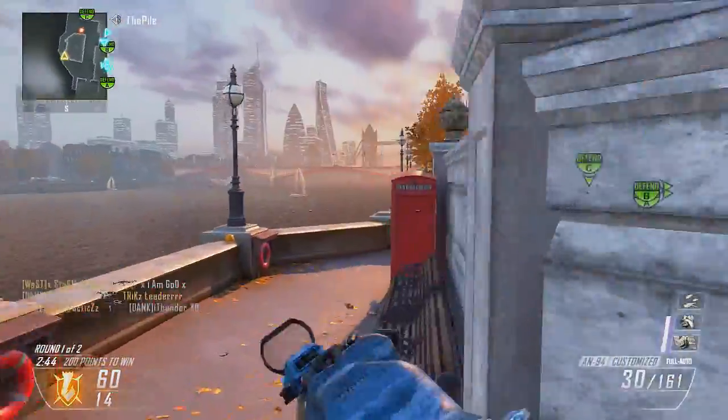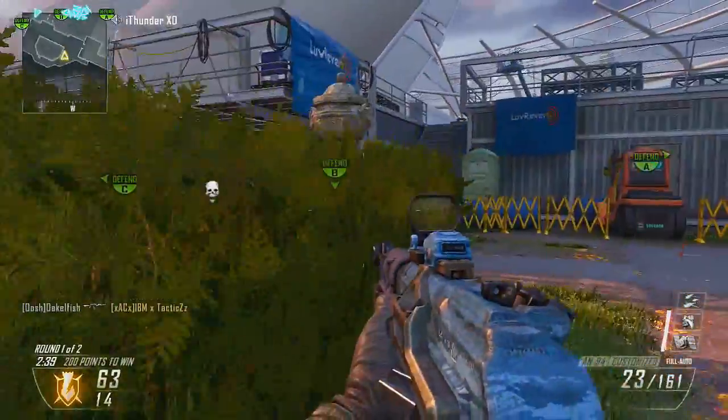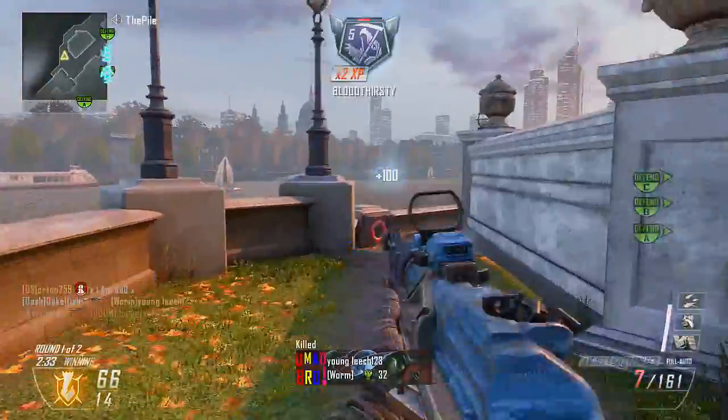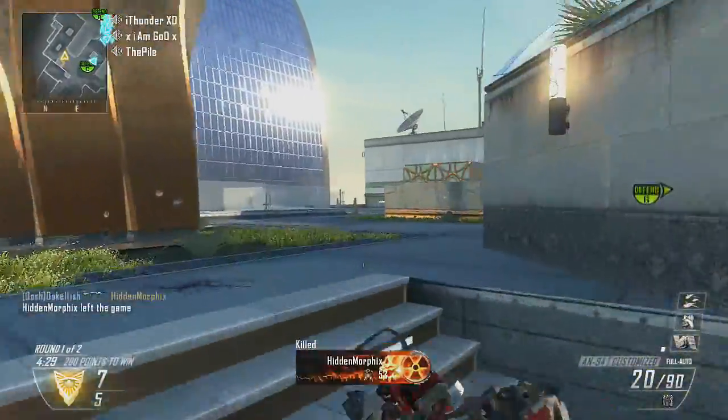This is the spawn here that I was telling you about — that's on the other side, or the entrance to that little tunnel area if you like. It kind of just all seems — I guess it's because the maps are new — but everything just seems to converge around the middle of the map, around the B flag. So just get your little head glitch spots out to the best of your ability.